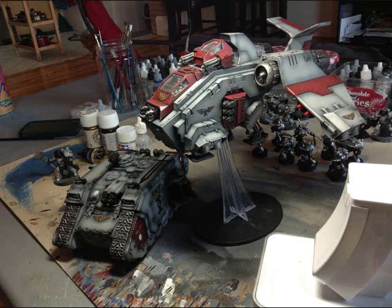The Stormraven has armor 12 all around. It is a flyer which can hover. However, if you hover, then it is treated as a fast skimmer, limiting how many weapons it can fire, and also meaning that anything can shoot at it with its full ballistic skill.